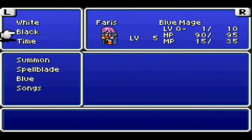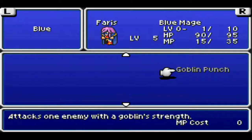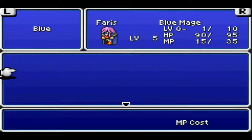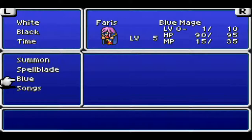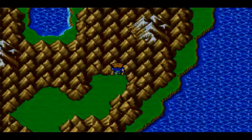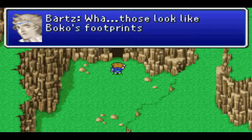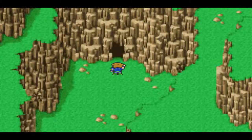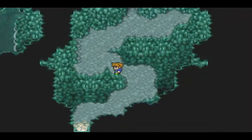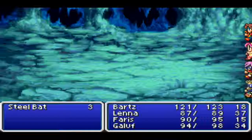What Goblin Punch does — it attacks one enemy with Goblin Strength. Basically it's a physical attack with your equipped weapon that never misses. But if you are the same level as your enemy, then it will do an 8x8 damage multiplier. Boko — we left Boko here and he's gone missing. So we are actually going to quickly go through this cave because we've got to chase after Boko — it's a little side adventure.